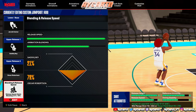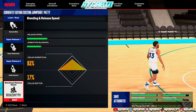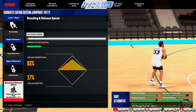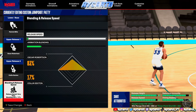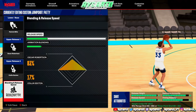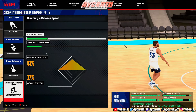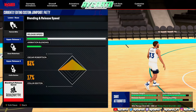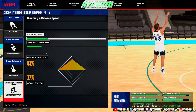The small guard jump shot uses: Base — Patty Mills, Upper Release 1 — Oscar Robinson at 83%, Upper Release 2 — Colin Sexton. Even with release speed turned all the way down, it's still an A-plus. The key hack here is turning down the release speed — it doesn't actually make it much slower in game, but it makes it a lot easier to time. Patty Mills is uncontestable because it jumps so high and out so far. The timing stability isn't great at full speed, but turning down release speed helps massively.